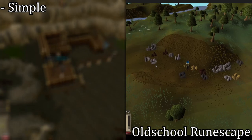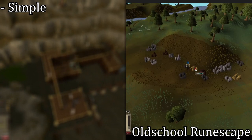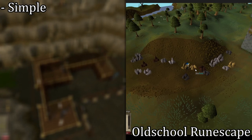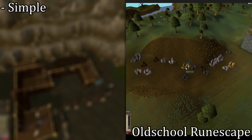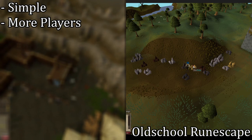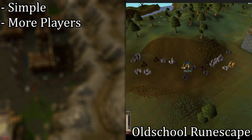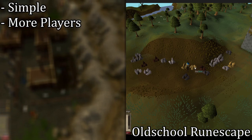What about Old School RuneScape? One of the pros of Old School RuneScape is both the UI and the gameplay are nice and simple — a lot of it is click to move, point and click, and you're good to go. Another advantage is it has a higher player base, and there seem to be more people joining the game, especially these days, though that could in part be due to the mobile launch.